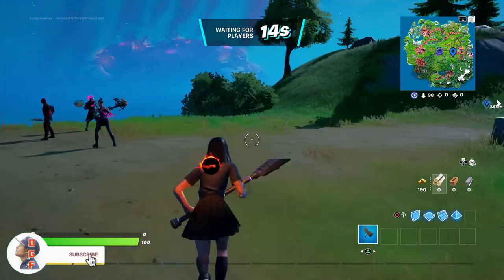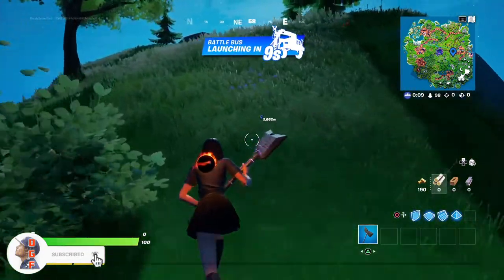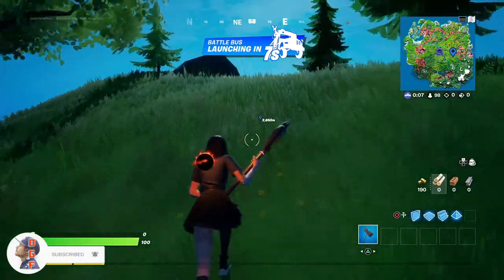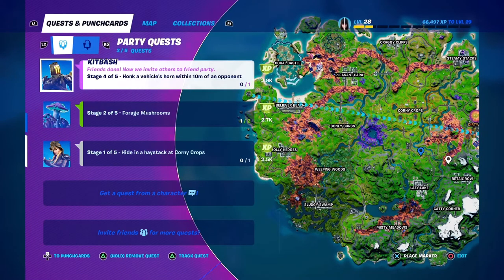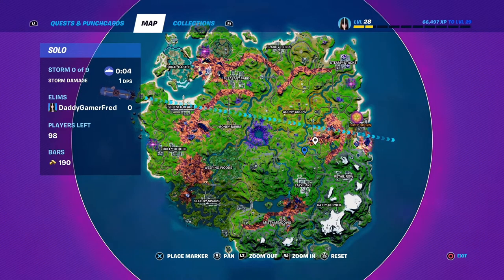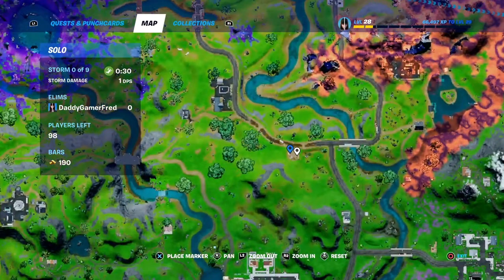What is up guys, I'm Daddy Gamer Fred and welcome back to another Fortnite guide video. In today's video we're going to be jumping in and completing the punch card quest for the Brat - the hot dog guy, the guy that everybody's dropping to get the slurp cannon from right here on the map.